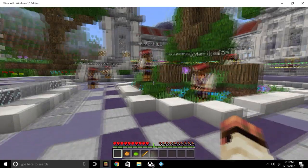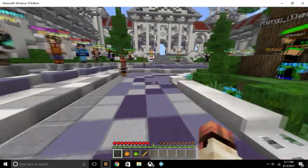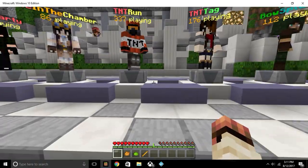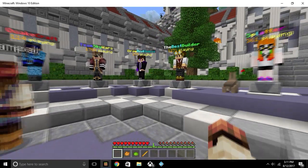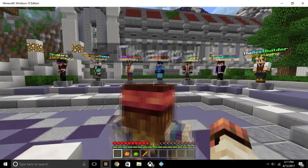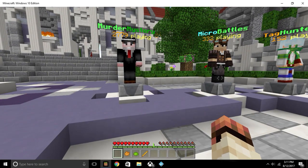The lobby is full of people. I'm Jack Sparrow, and I can see five or six more Jack Sparrows — it's a very popular skin. You can see these are different lobbies you can get into: Best Builder, Splatter, Team Skywars. I haven't done any of these. There's also Hide and Seek with 908 people, and by far the most popular is Murder Mystery.